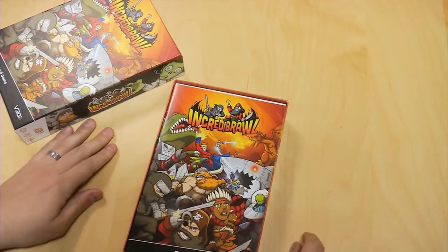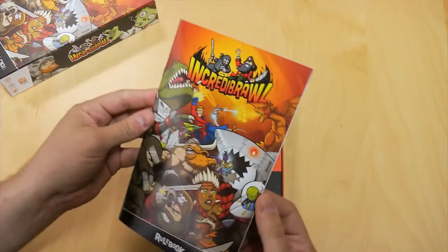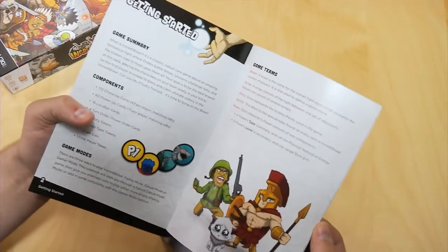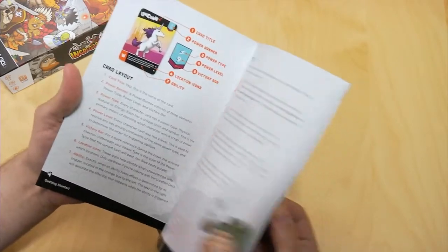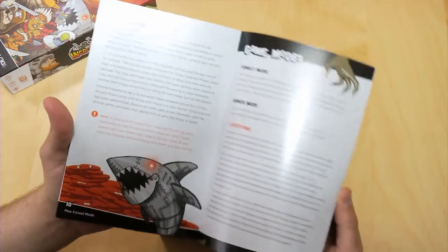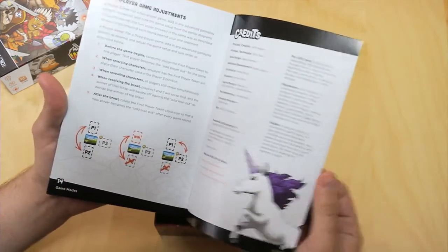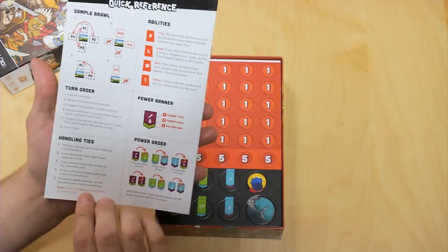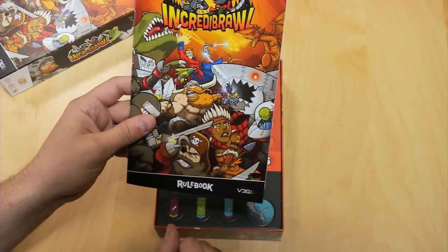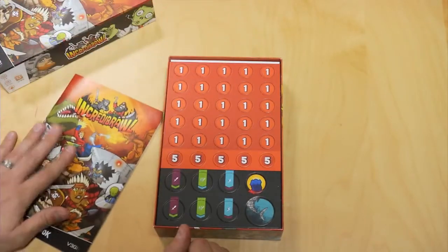There's the top. Here we've got the inside. So we've got a rulebook — full color, 16 wonderful pages. If you don't know how to play Incredibraw at the end of this rulebook, we have failed. Flipping through the pages here, you can see nice illustrations, diagrams, a lot of fun. It should be very useful and give you everything and more that you need to know about Incredibrawl.